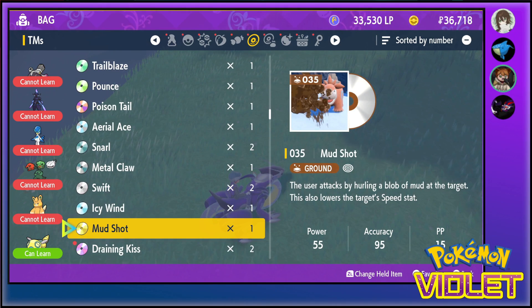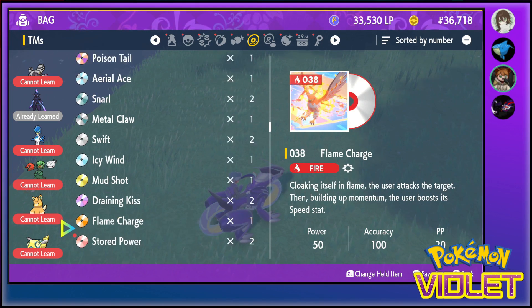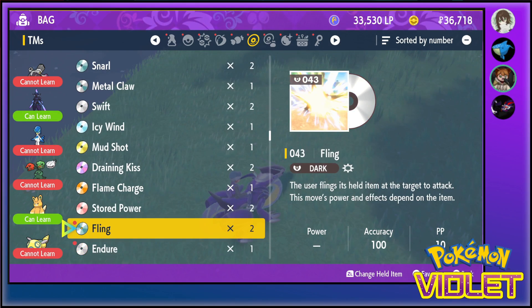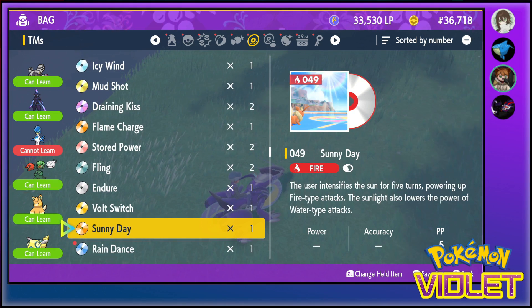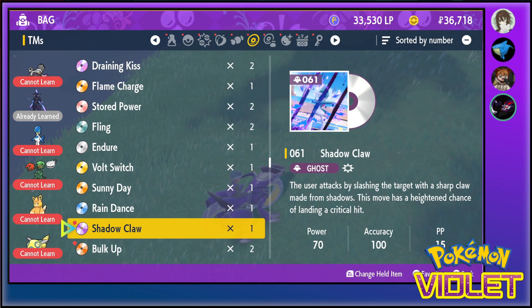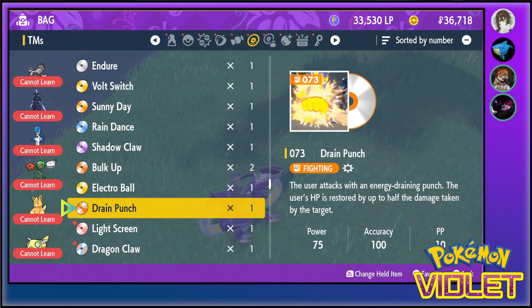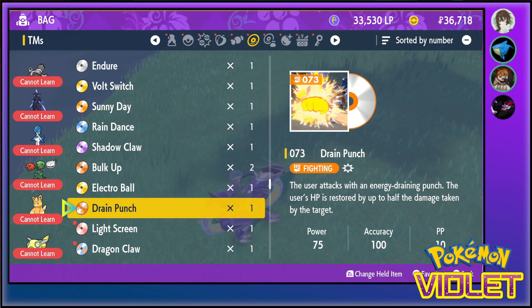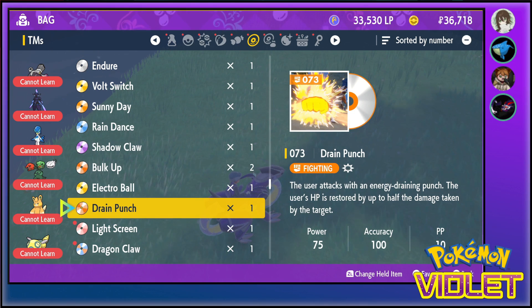Anytime he takes damage, he doesn't go to the graveyard - he goes to another player's board that you choose. And anytime you lose control of him, you draw two cards. Oh! Oh, they made Imotec a fucking card! Oh yeah, and he's fucking nice! Alright, calm down there, son.